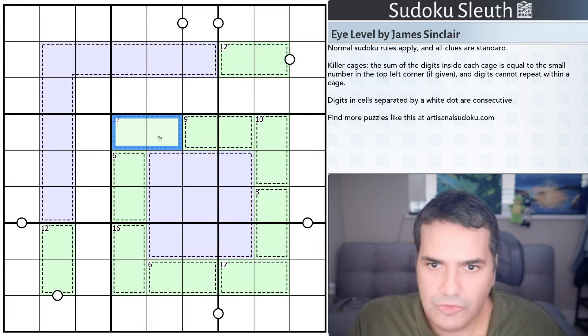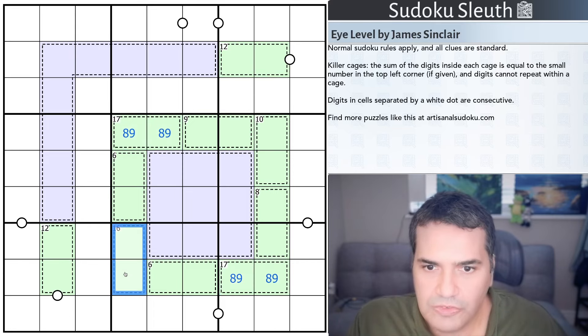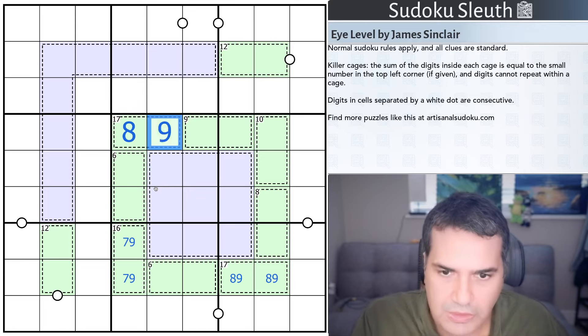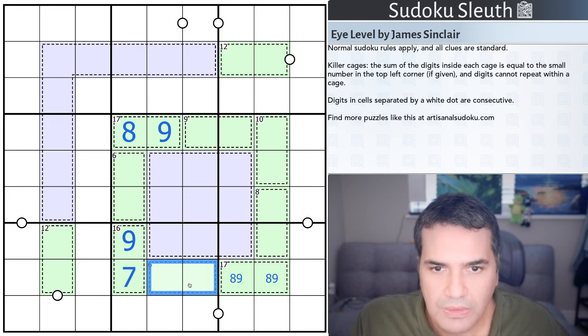I can see 17 cages — actually 16. This is a seven-nine cage, giving me an eight here and a nine there. The eight-nine cage also gives me a seven here and a nine there. The six cage is only one-five or two-four — I don't know which one yet.